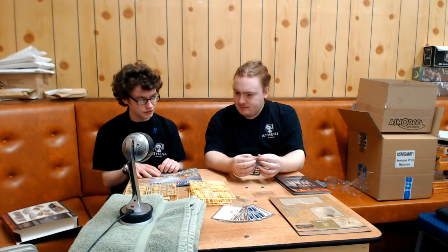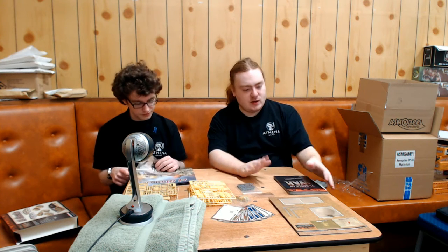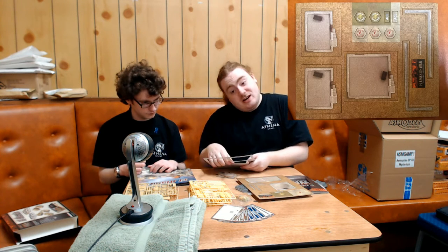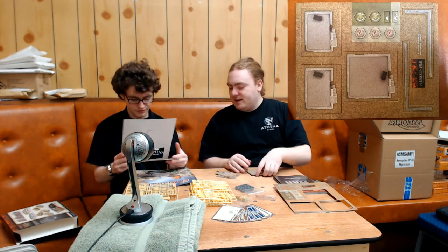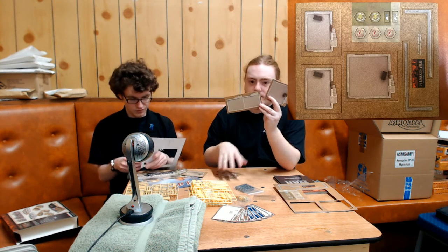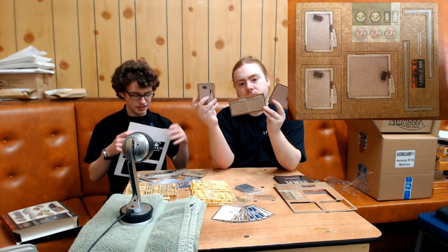So that's everything that comes in the box. Let's have a closer look at a few things and actually punch them out. We do have two fairly good sized buildings, along with a third. There's where the punched cardboard really wants to hate me. We've got a double building — just a nice bit of terrain, obviously used for the missions. You've got some walls, and then we've got objectives.